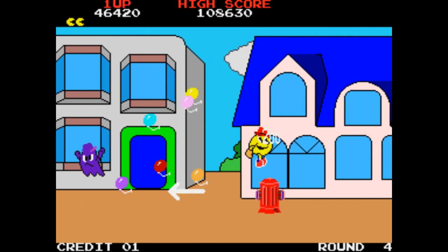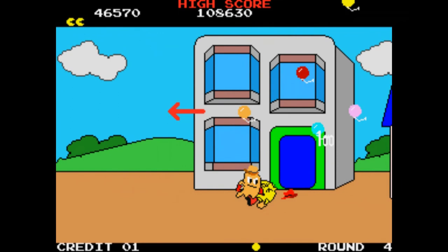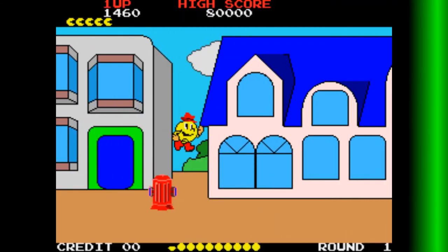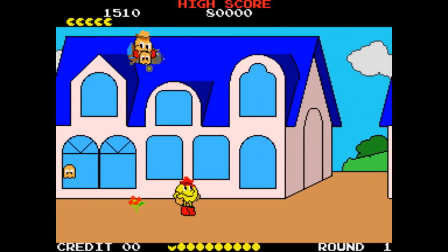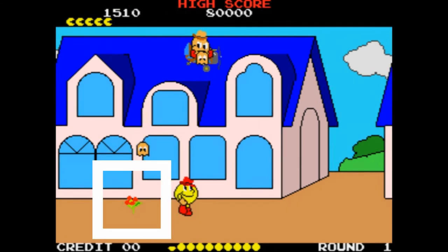It's important to note that on any level with a pushable object, losing a life before finding the pushable object will remove it from the game. Jumping on particular spots can make a flower appear. As far as I know, it doesn't serve any purpose — it's just a little Easter egg.